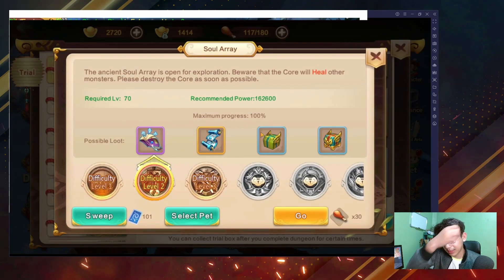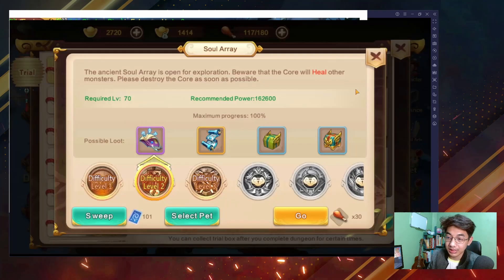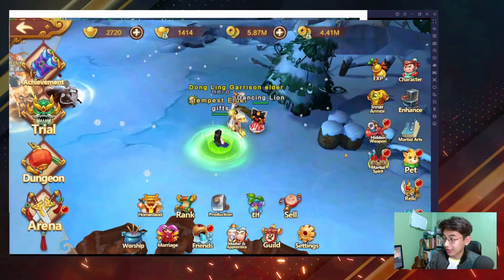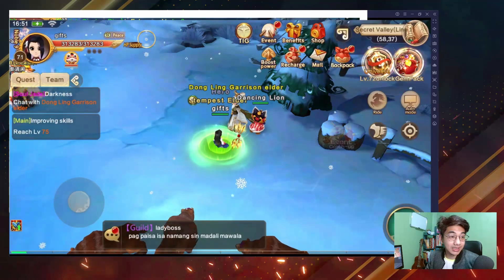So, this opens up at level 64 and you can get — no, not Martial Souls — Martial Exploit from this one. Martial Exploit, this is what we're going to use. This is Enlightenment, this is the trial. That's what we get. I'm playing in English because I'm a foreign player and it was requested.